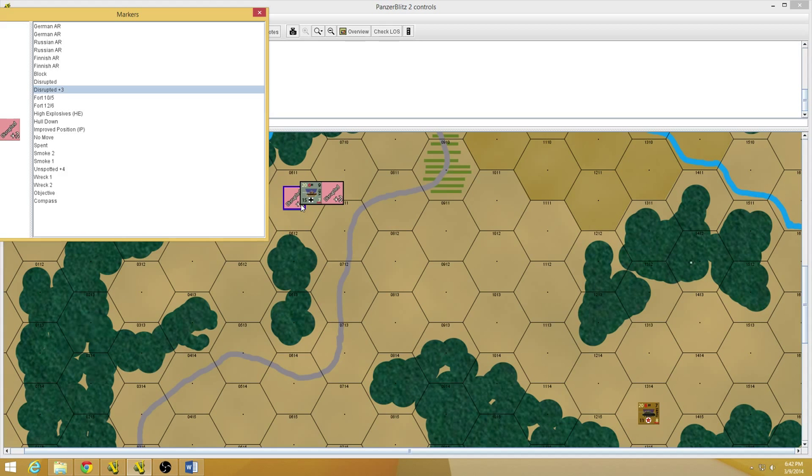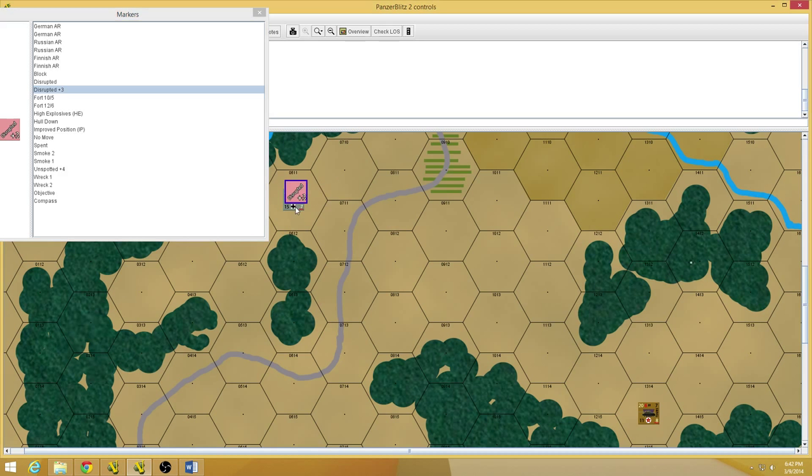So I got that spent-disrupted because of the DD. It also said that if I had already had a disrupted marker, I would have taken a step loss. The step loss is simply represented by flipping the counter over to its reduced side. And if it gets damaged again, then you would have to remove it.